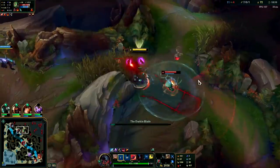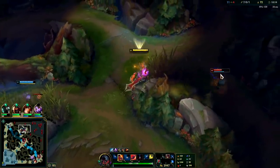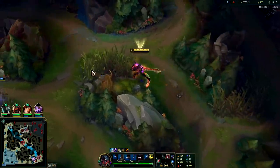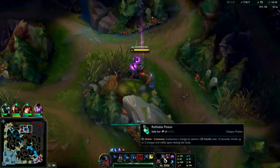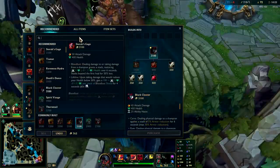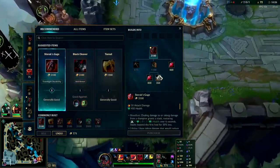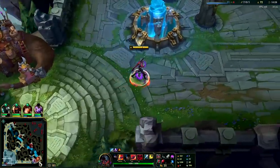We blue-smited him and he doesn't have R either. We got his flash — it's fine, I want to buy anyway. I'm going to go ahead and pick up Gore Drinker. Gore Drinker into Dead Man's would be really good, or just Gore Drinker into Sterak's. You do need movement speed on this champ though.